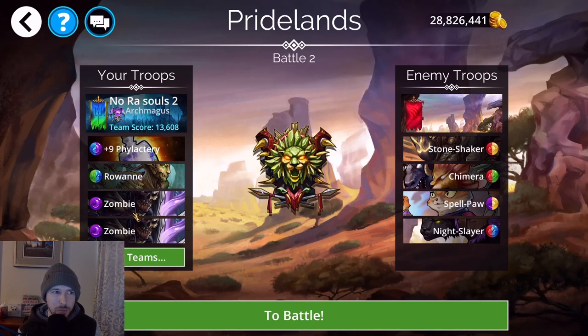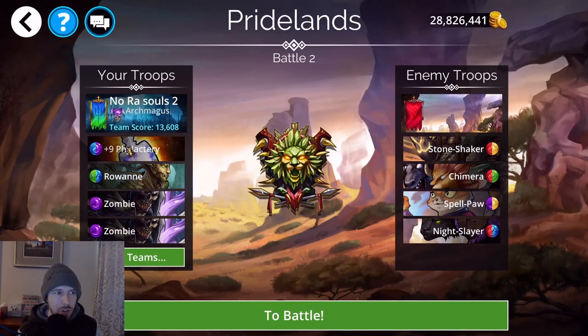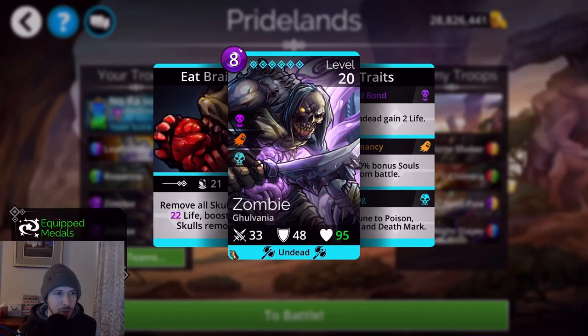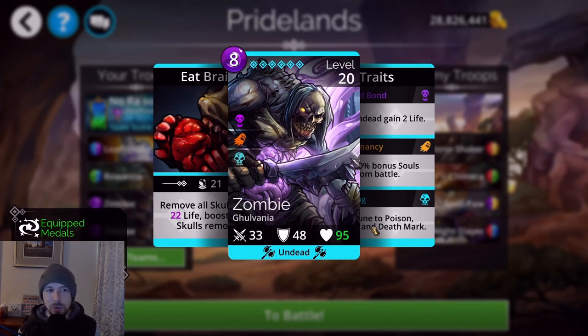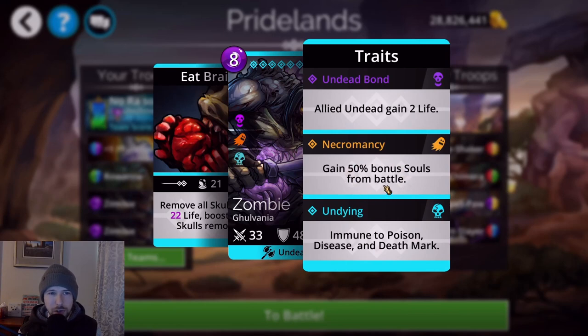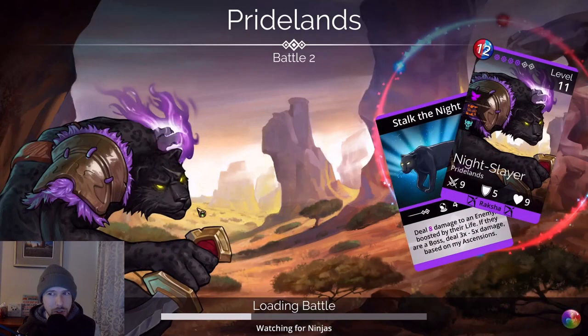The second team is going to be slower since you're relying on whatever mana falls on the board. We're using the Phylactery weapon again and Roane for damage with the Arch Magus class for its double purple bonus. We're also using two Zombies — you'll need to unlock their second trait, Necromancy, but they're common cards so you should have them early on. Two Zombies with Necromancy gives you a 100% bonus to your souls.